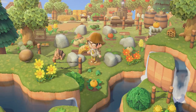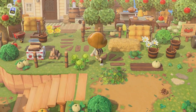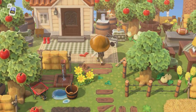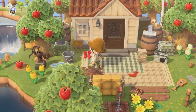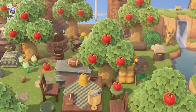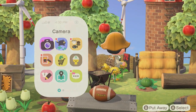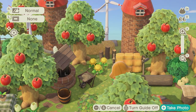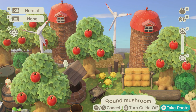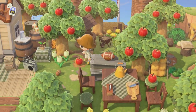We have her rock garden. She has the silos — oh, how pretty. I'm going to take a picture of this. Yeah, that's really cute — I love her apple orchard. Very pretty. We went all the way to the end.